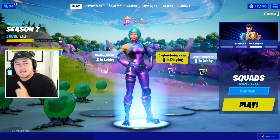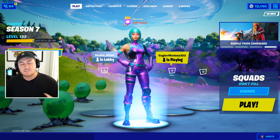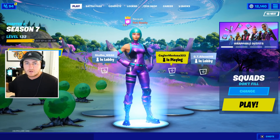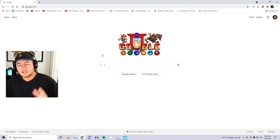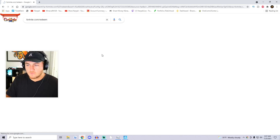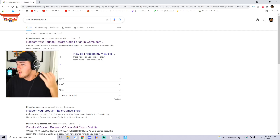Now that we got that out of the way, let's dive right into the video. We actually have to head over to the Fortnite redeem website, which is where you put in all the cosmetic codes to get them on your Fortnite account. The website you want to go to is fortnite.com/redeem — once you search it, it should be the very top search result where it says 'Redeem your Fortnite reward code for an in-game item.'